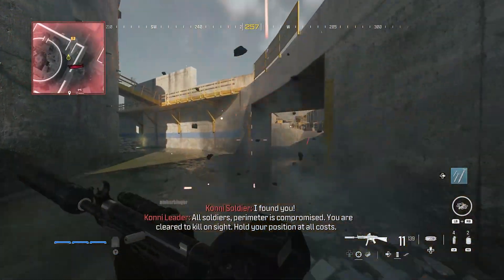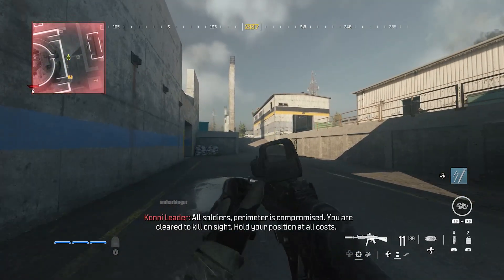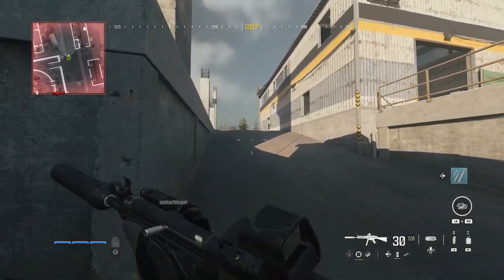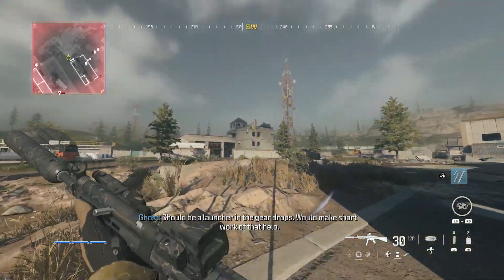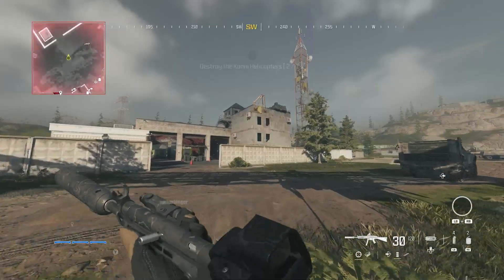Once you're there, head up to the third floor and go to the far right corner. I went to the far left corner where there are beds, but apparently the helicopter can see you through the window. The stealth system in this game is incredibly inconsistent — as long as you're by windows, they can always see you, despite not being within line of sight.